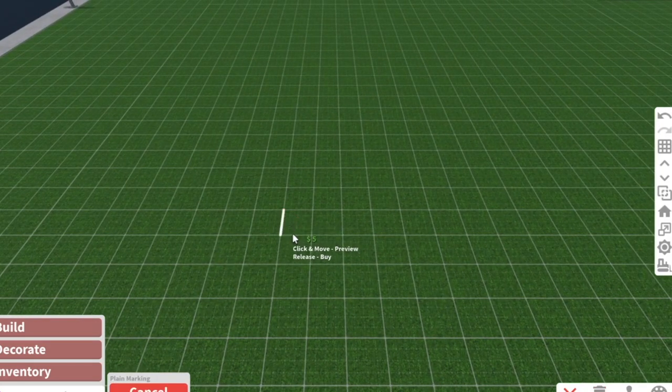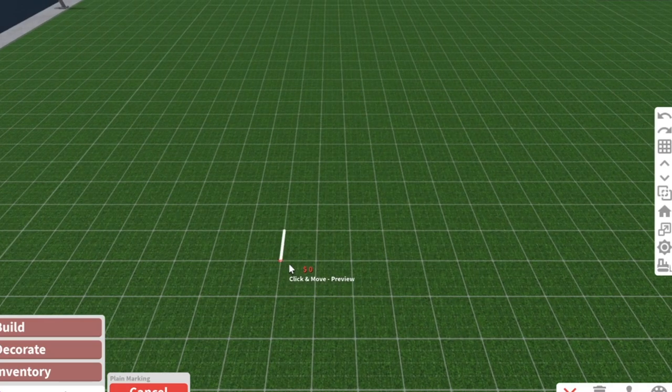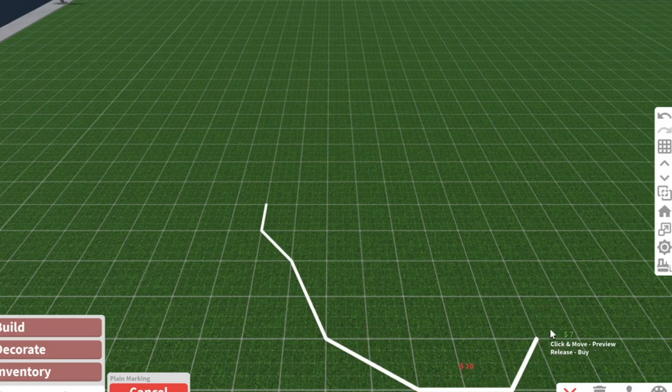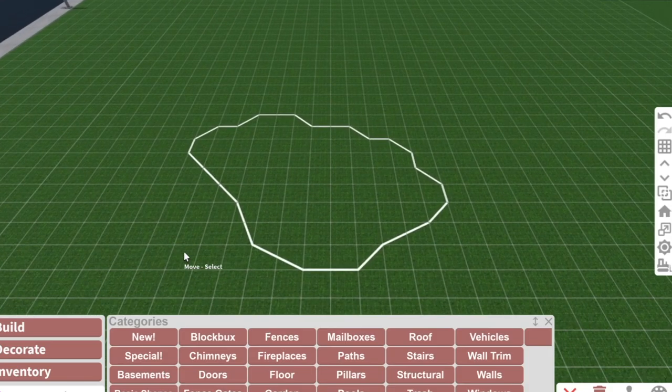You don't want to make a square - unless that's the aesthetic you're going for, that's completely fine. But today we're making a realistic or natural pond. If you want something square you can totally do that, but for this video I'm going to make something more natural. I'm just drawing some diagonal shapes with the plain marking we have in Blocksburg, and this is where I want my pool to be.